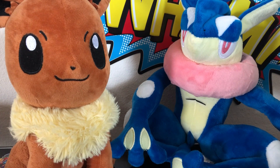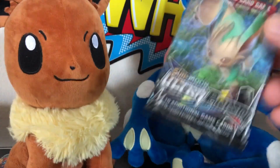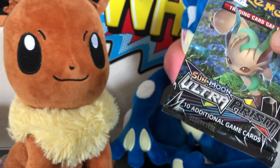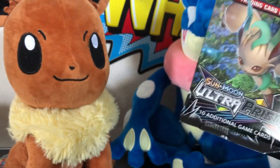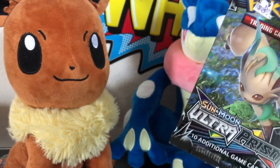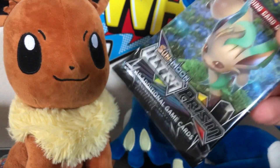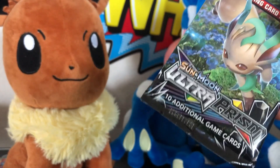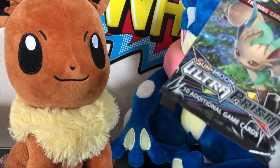We're going to start with Ultra Prism. We've got Eevee in the background because we're looking for the Eeveelutions — we're looking for the Leafeon and the Glaceon ultra rare cards, the secret rare cards, the full art. A secret rare from this pack would be absolutely amazing. I don't have either Leafeon or Glaceon in a full art or secret rare.